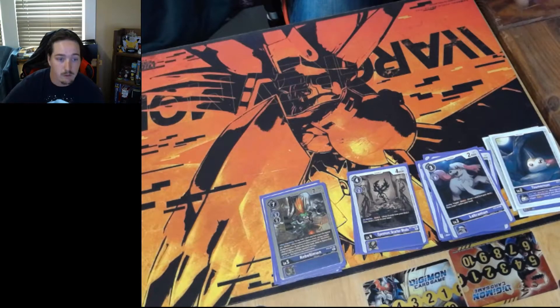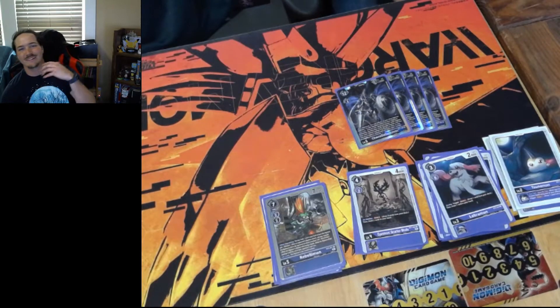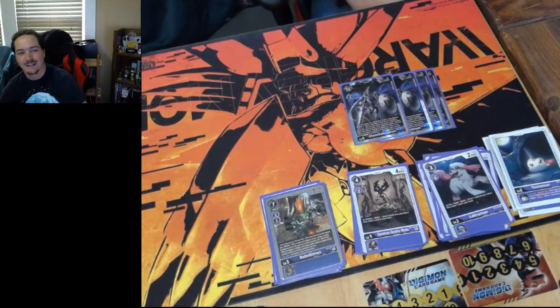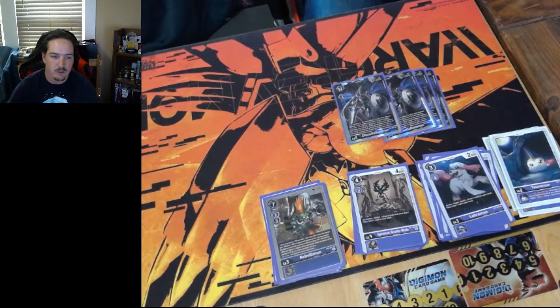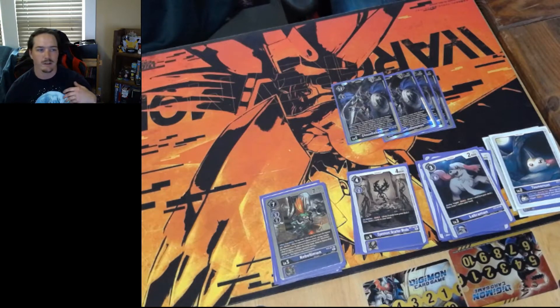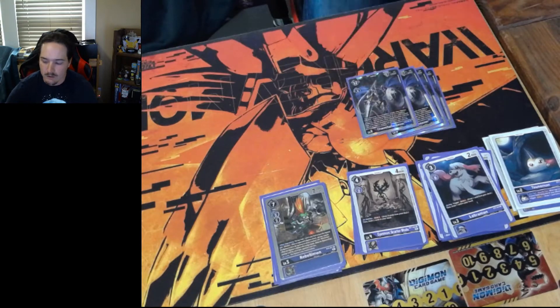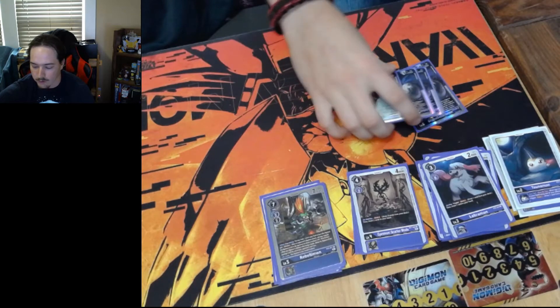That brings us to level 6. Obviously we're running Chaos Galamon - that's the whole premise of this deck. He's our bread and butter. When Digi Burst deletes one of our own guys and brings your Digimon back - you delete your Tapermon or Guilmon, bring one back from the bin, then swing this card. Delete again with War Graumon, unsuspend and attack again. It's all good fun.